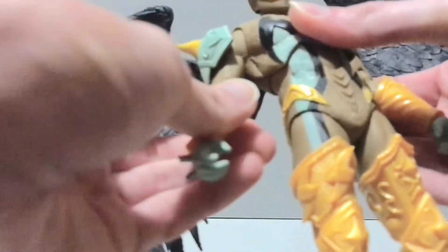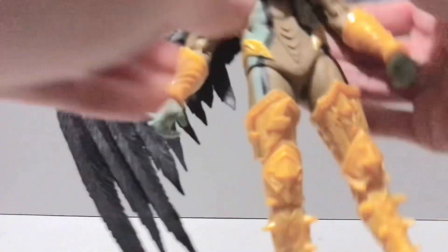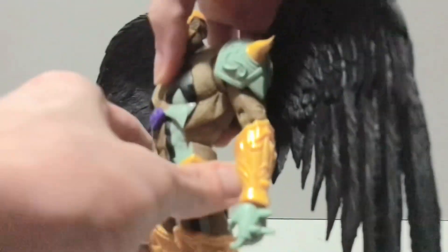He does have a double elbow that works pretty well. He's got ball hinge wrists that move all around. His torso can crunch back and forward — it's a little wiggly, but if you leave it alone or shift it slightly, it'll stiffen up. The pauldrons appear to be new, and I think the chest piece is new too. The back piece might be the same as Redeemer's. The head is obviously new.